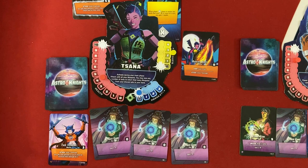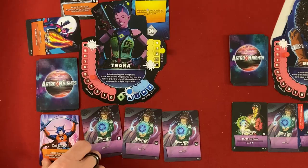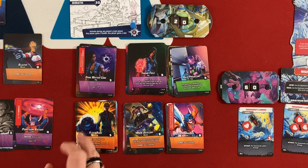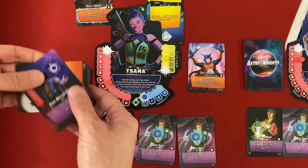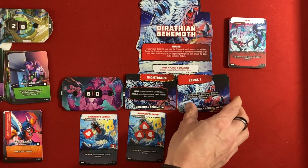Sana deals one damage to the Snowdrift Lurker and equips Taze Tethers. With three energy she buys Dark Matter Core — while in discard, she may discard a card to power up the homeworld. Now the boss levels up before he draws — all minions gain one health, and at level two on Nightmare he draws three additional cards, so four cards a turn total.